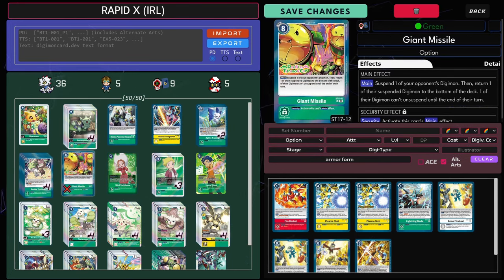Giant Missile is searchable through Agility Training. You can suspend an opponent's Digimon, put a suspended Digimon on the bottom of the deck, and then one of their Digimon can't unsuspend. Importantly, like Mega Gargamon Ace, these effects don't have to be the same target. You can suspend one Digimon, return a different suspended Digimon, and pick something that's not even suspended and say it can't unsuspend — because it might have its own effect to re-stand itself after it attacks. I find Giant Missile actually really good because it's essentially three effects in one and kind of power-creeps Grand of Soul.